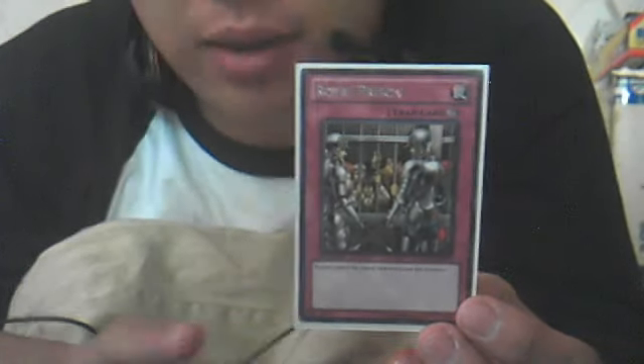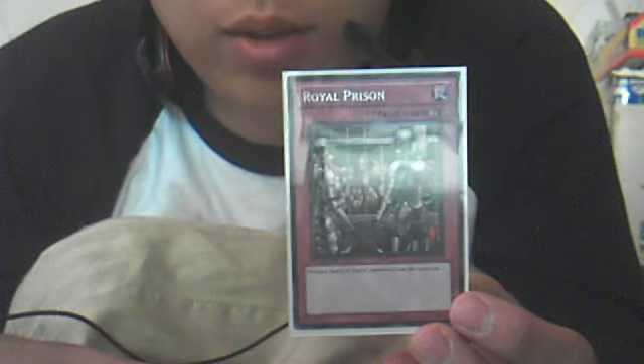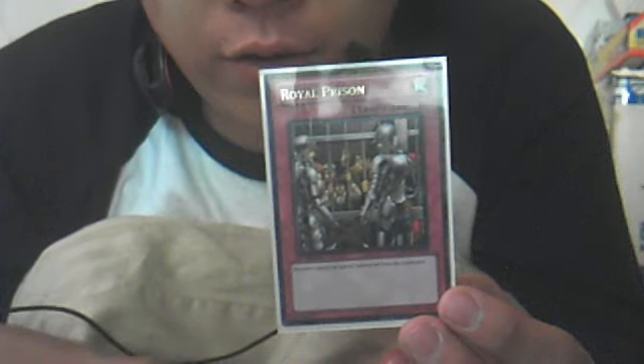This card also stops Heavy Storm, stops Dark Hole, and on top of that you can't Solemn Warning it — you can Solemn Warning a Starlight Road but you can't Solemn this because this card is a counter trap. You also can't use Starlight Road on Gaia Drake because it destroys 'up to two' — it doesn't say exactly two. But you can use A Huge Revolution is Over on it, because as long as it would destroy two or more this card applies. So this card is a lot better.